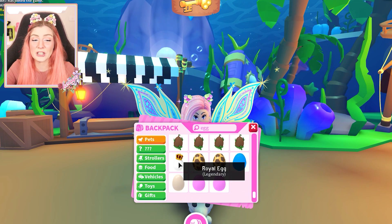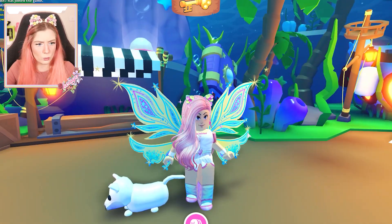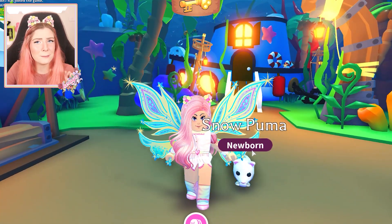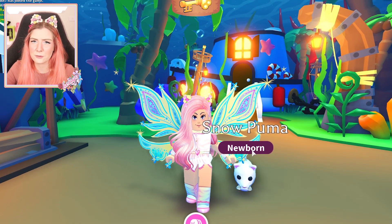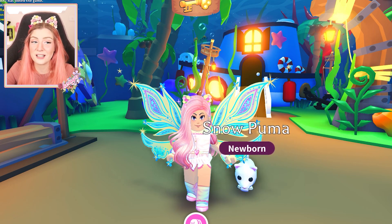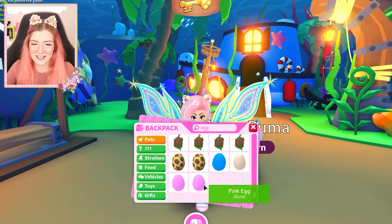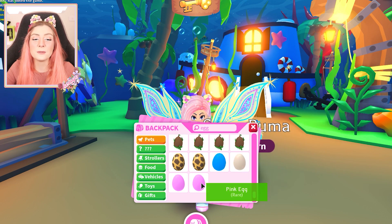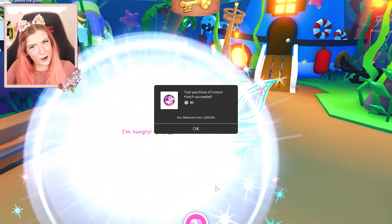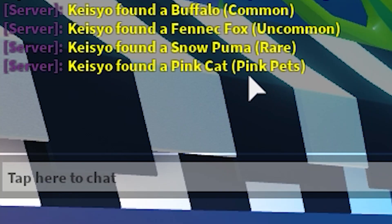Now we need to get a rare to keep up the streak. Let's try the royal egg and see what we get. We got a snow puma — so we are common, uncommon, and rare. In a previous video I opened different out-of-game eggs and we also got two legendaries, so maybe we're on the same track. Blue egg and pink egg, we already know what they'll give us — a pink cat and a blue dog. They have their own category, which is pretty cool.